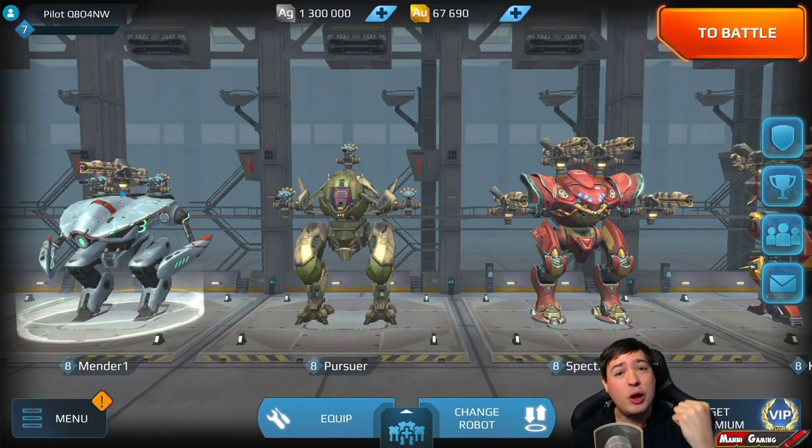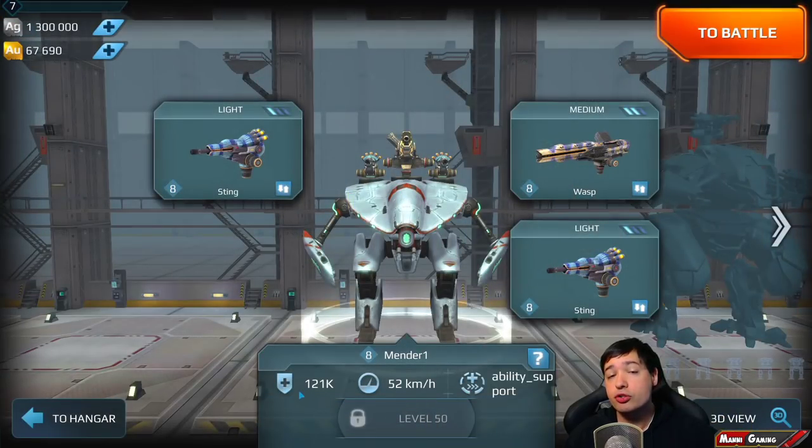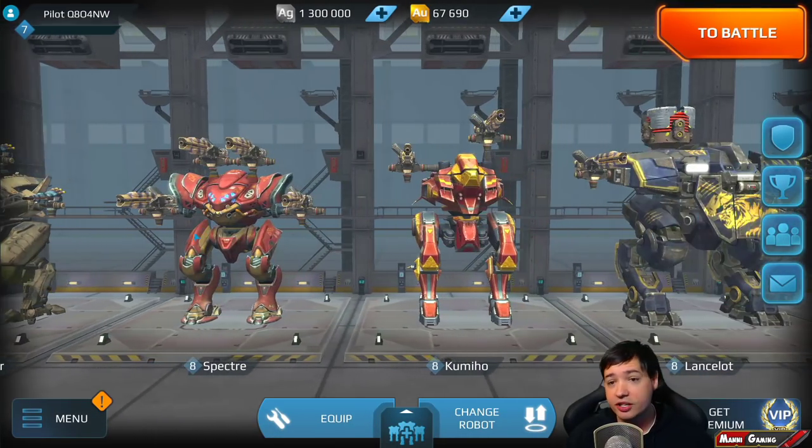Welcome friends, this is Money Gaming. Welcome to the weekend, where we're going to test three brand new types of weapons for War Robots called corrosion weapons that can deal damage over time. They're called Sting, Wasp, and Viper.